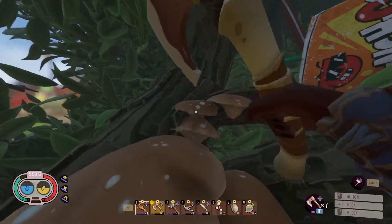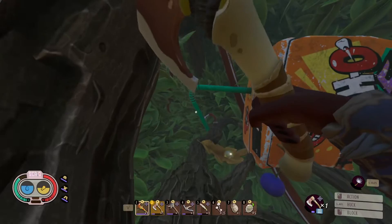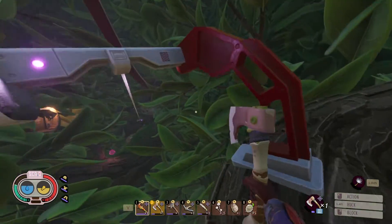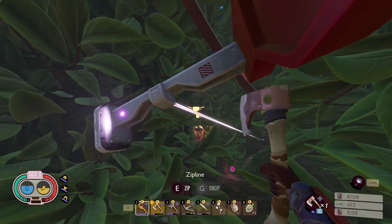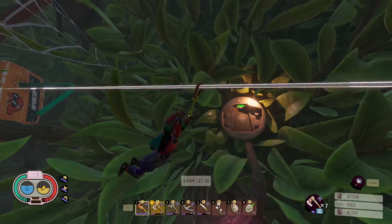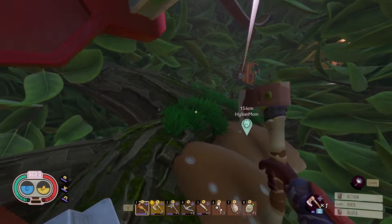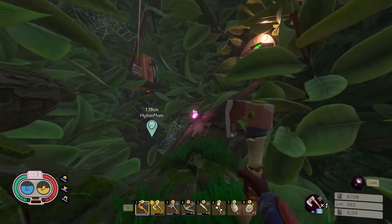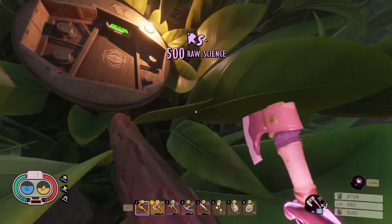We're going to jump onto the mushrooms and go up to the top of them. Then we have our punch-o box — we're going to go past the punch-o straw to the zip line right here. And if you look right there, that is the outpost we are going to. So we're going to take the zip line down, then backtrack along the mushrooms and the log towards the raw science here in the outpost and jump up on the little stick.